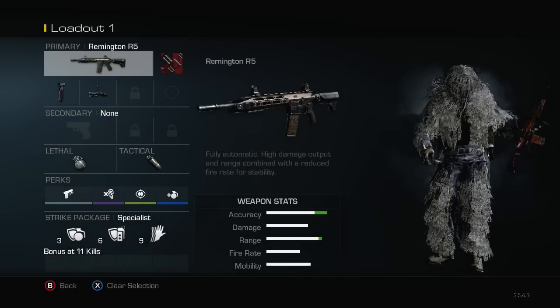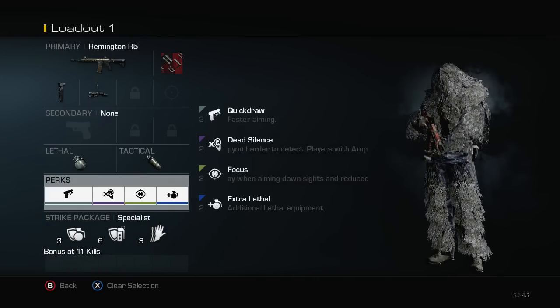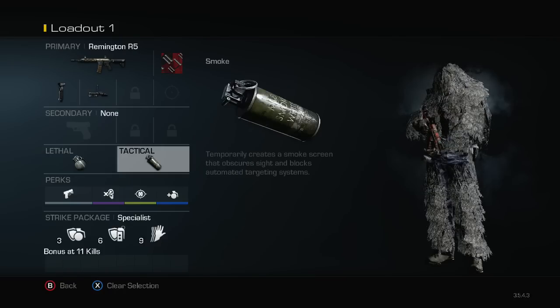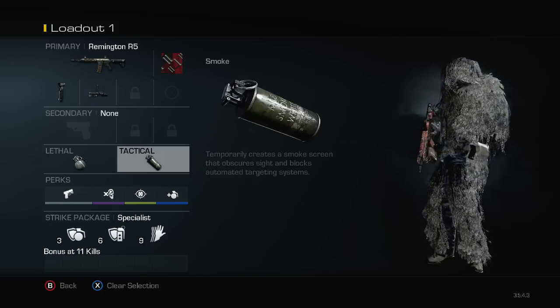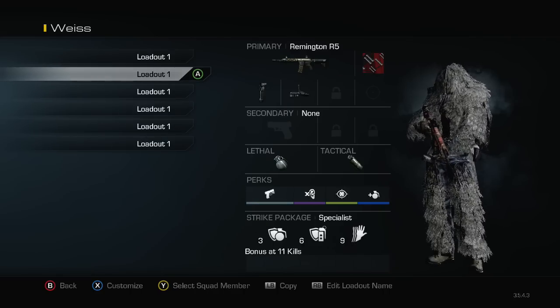Then we have my tracker sight class. Got tracker sight, grip, nades, quick draw, dead silence, and focus. It has two nades on this one. But for my tactical I have a smoke — you know, smoke it out and look at a tracker. Tracker is pretty good. That's the second one I like to use.